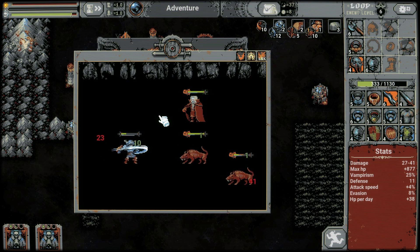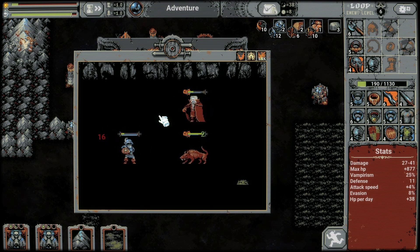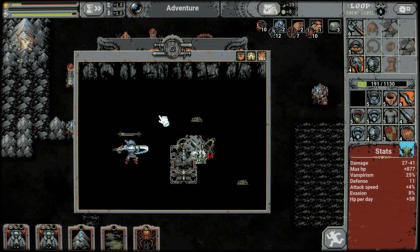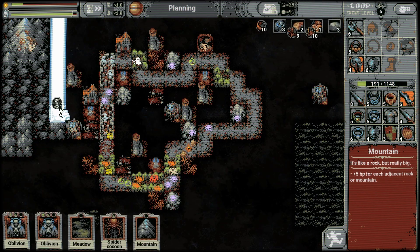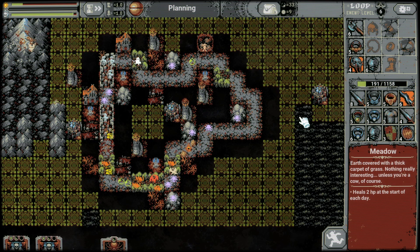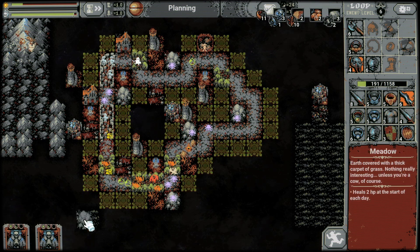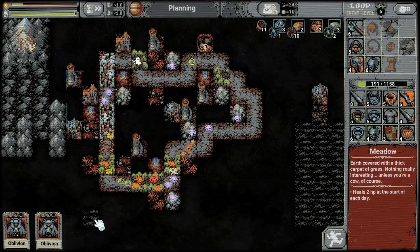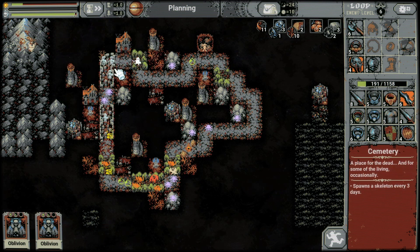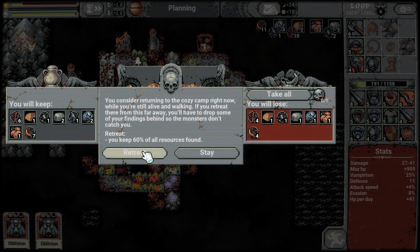Oh there's a vampire, and spider! Place another spider somewhere around here I guess. Oblivion over here maybe - I don't know. We need to run because we're not going to make it. Retreat - we're at 191 HP. Yeah, retreat.